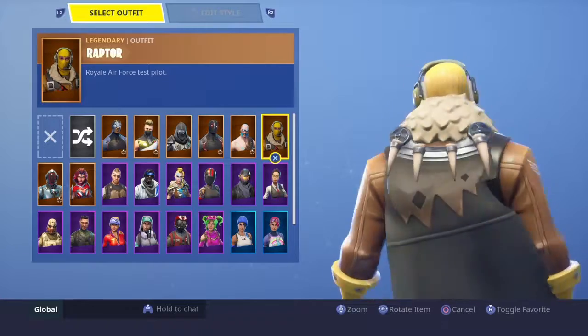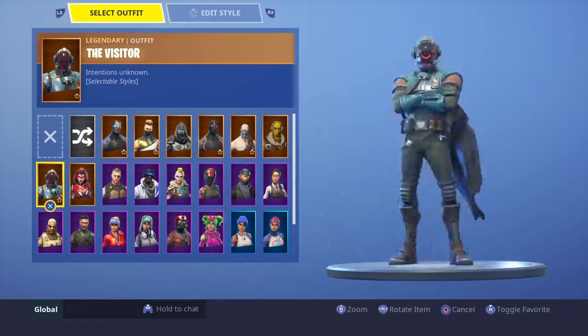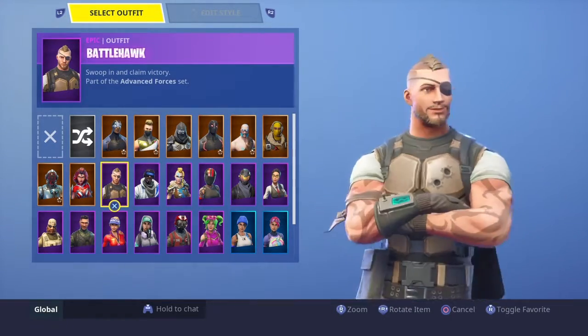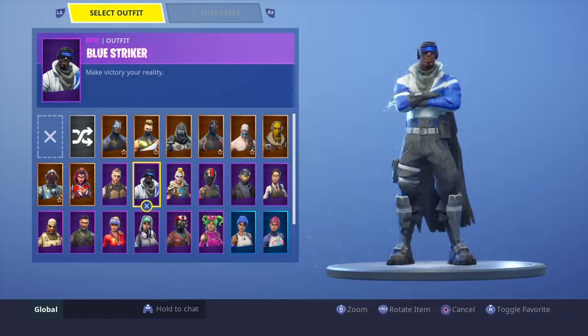Raptor is a skin which was, I think, the first gold skin — the first one. It was the Blockbuster skin from Season 4 Battle Pass. Season 4 Battle Pass — not quite a good skin. Blue Striker from the PlayStation Plus pack.